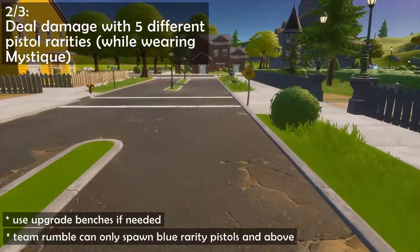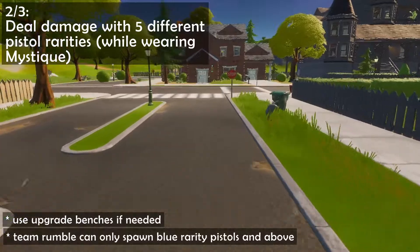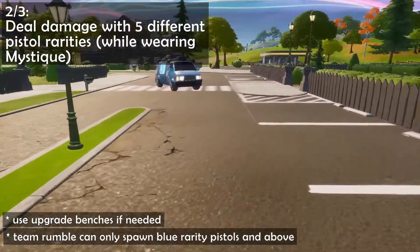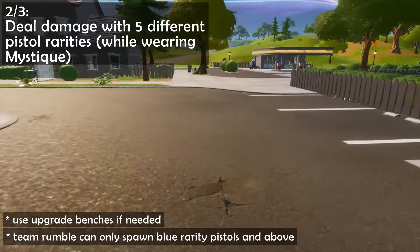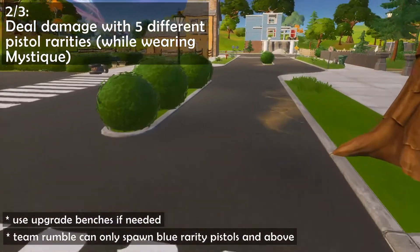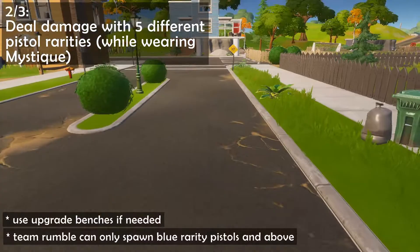Continue using the skin and onto the second step, which requires you to deal damage using every pistol rarity there is in the game, from grey all the way to legendary. Keep in mind that Team Rumble can only spawn blue and above, so use a normal game mode to get your grey and green pistol damage done. This challenge only requires damage dealt, not eliminations.